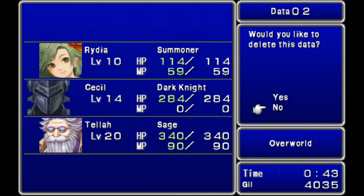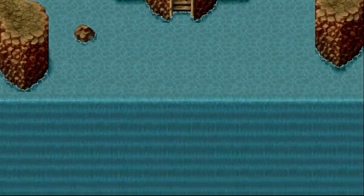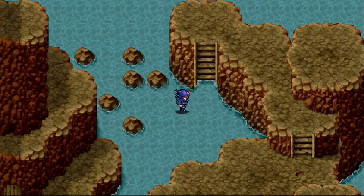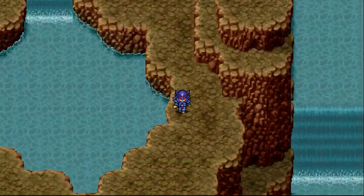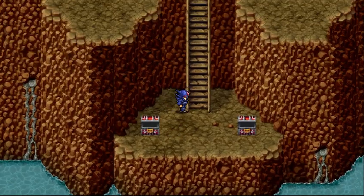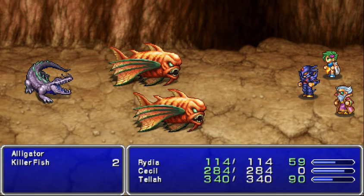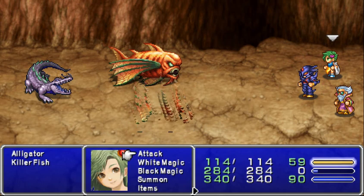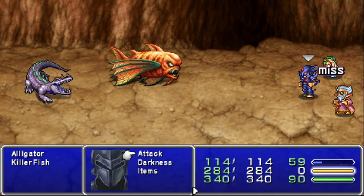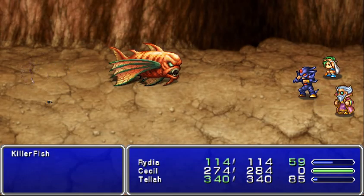I've got to get used to the controls on my keyboard. Equip those on Cecil. I'll save Ryda's magic here and just let Tella do stuff, because he can always Osmose back. And I chose the wrong spell, but it's okay.